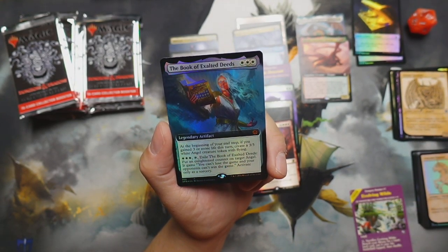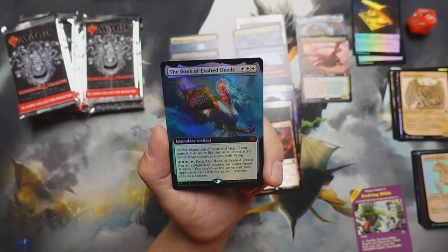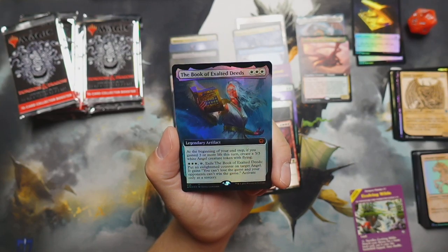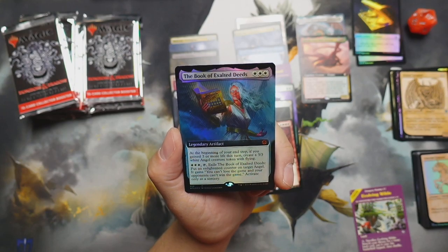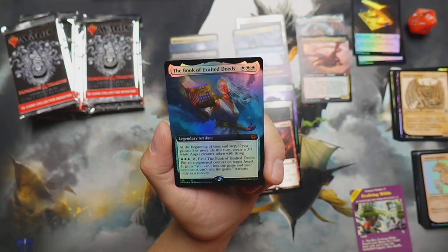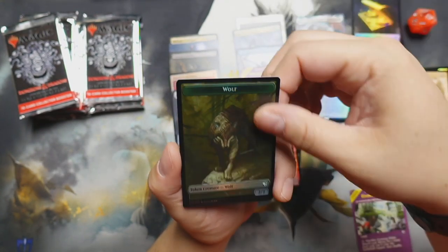Oh, and we got the Book of Exalted Deeds — that'll be our second copy, but this is a full art foil version. Very nice! At the beginning of your end step, if you gained three or more life this turn, create a three-three white angel creature token with flying. For white white white and tap, exile the Book of Exalted Deeds and put an enlightened counter on target angel — it gains 'you can't lose the game and your opponents can't win the game' — activate only as a sorcery. Very interesting, very nice card. And a wolf token — not coming out too shabby at all!